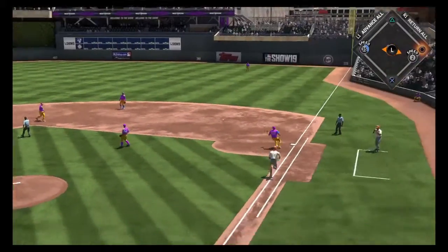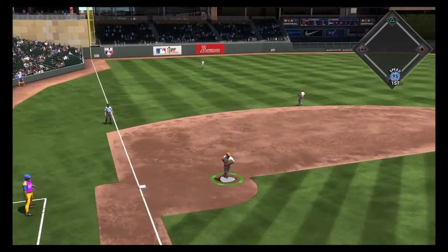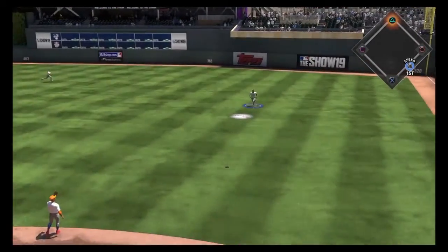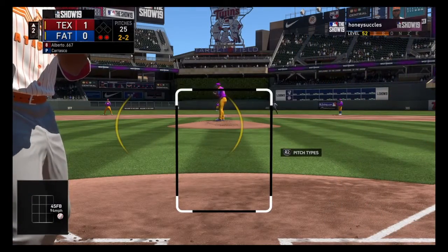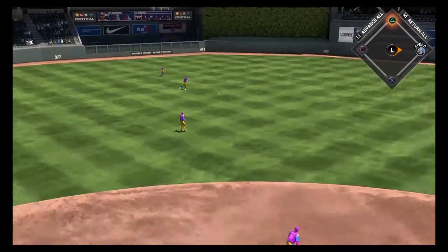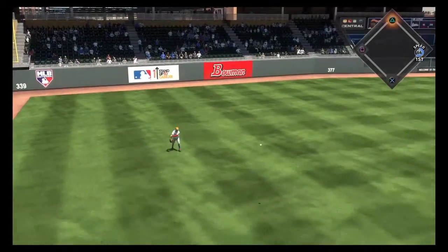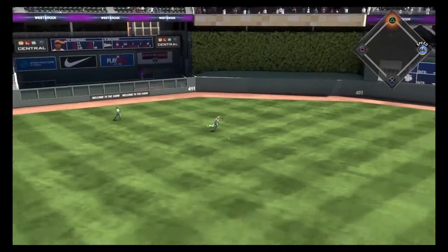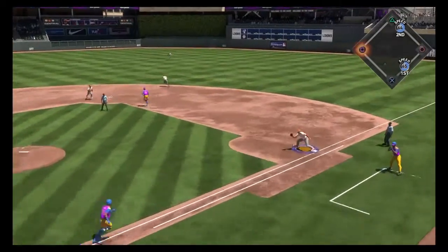Unfortunately we ground into a double play. Oh god, I'm accidentally pitching with meter — I should be pitching with pure analog. We'll change that right after. Hanser Alberto throws out a fastball low and in. Vlad got a terrible jump on that but we are going to get him out. If we can get out of this inning on this curve — and we did. What can Hanser do? That is going to be a base hit up the middle — Hanser Alberto's a beast.